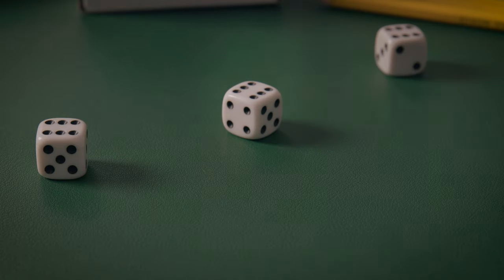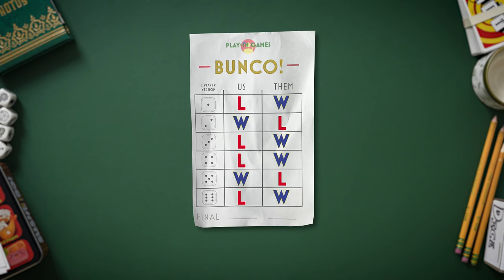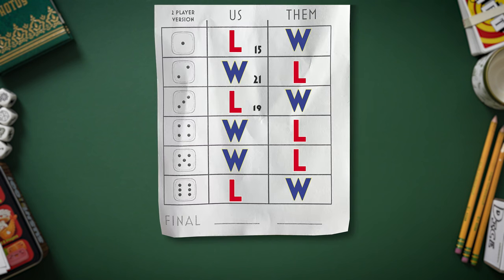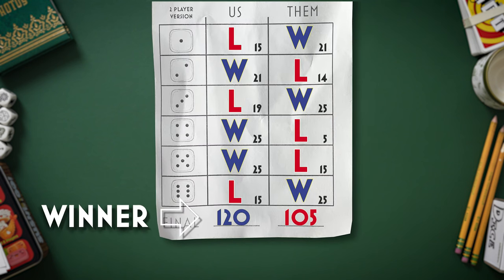After the final round — which is the round you roll for sixes — tally up how many wins you have. Whichever team or individual has the most is that game's winner. Again, if there's a tie, tally up all the points and whoever has the most points wins.